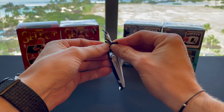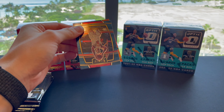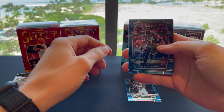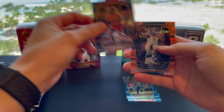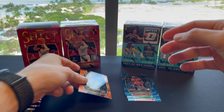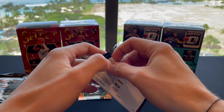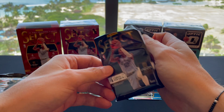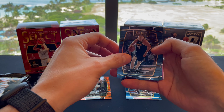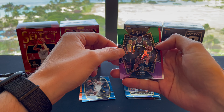Box number one, starting off with Alex Caruso, Jalen Brown, Gary Trent Jr., and Karl-Anthony Towns. It looks like there are four cards per pack and six packs per box for this Select.